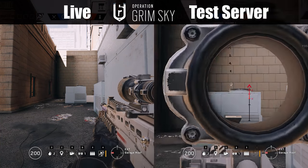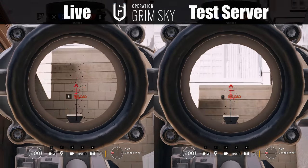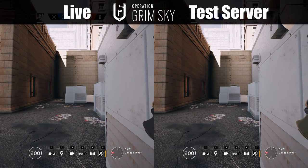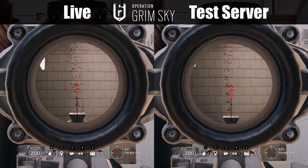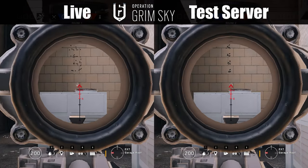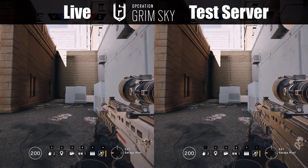Instead, several seasons later with the launch of Operation Grim Sky, the devs rebuilt the recoil system from the ground up by manually recreating the recoil for each and every gun, and that is when I believe the quasi-randomisation that I have now finally uncovered and understood was added into the game. All in all, the team and I must have fired hundreds of burst patterns with a variety of weapons to determine which factors influenced the recoil patterns of the gun, and finally being able to replicate the same recoil from burst to burst was surprisingly hard to find out.